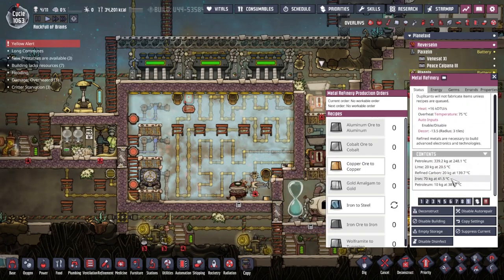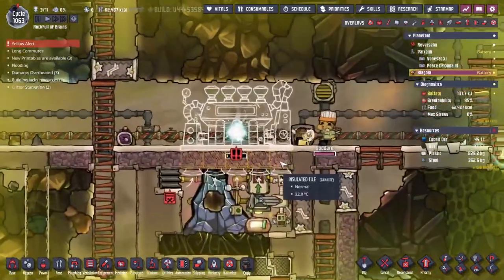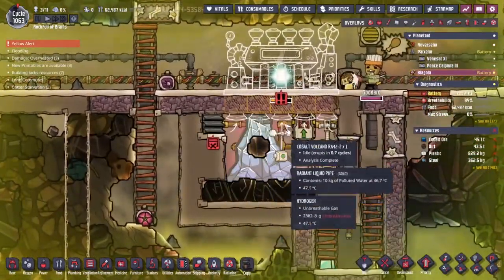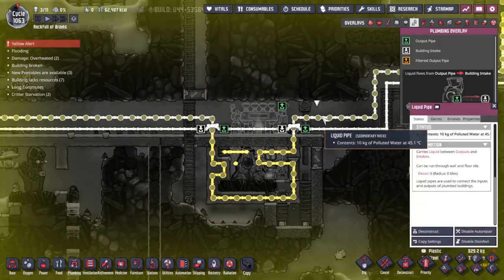Our original asteroid — hello, we've got the lava at the top. This is where we turn our iron into steel and we're just waiting for stuff to get delivered. No workable order — what are we missing? Lime, iron, refined carbon — I don't know what's missing. But anyway, back to Blagolia — is this being built? This is being built. Good work, Goddard.